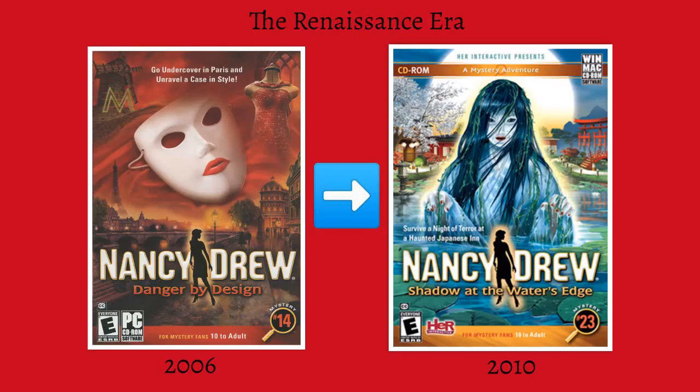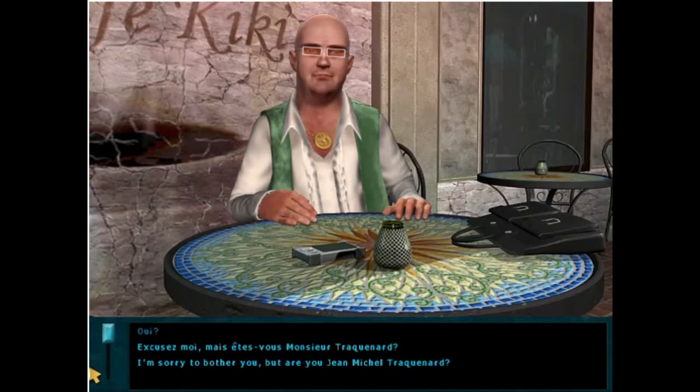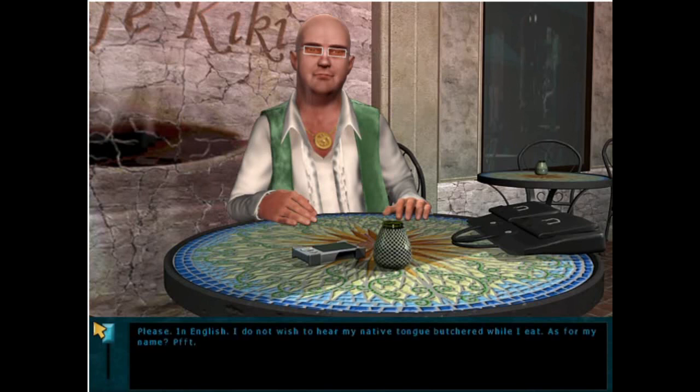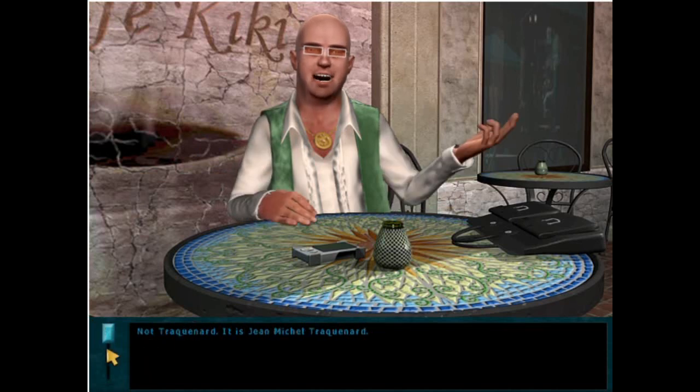Second, the Renaissance Era. This era spans from Danger by Design, released in 2006, to Shadow at the Water's Edge, released in 2010. During this four-year period, Her Interactive released 10 mysteries. This era is characterized primarily by games that take place outside of the United States or in more exciting destinations like Hawaii and New Orleans, a heavy emphasis on puzzles, advancing design, exploration into different story structures, puzzle types, character personalities, and longer mysteries.